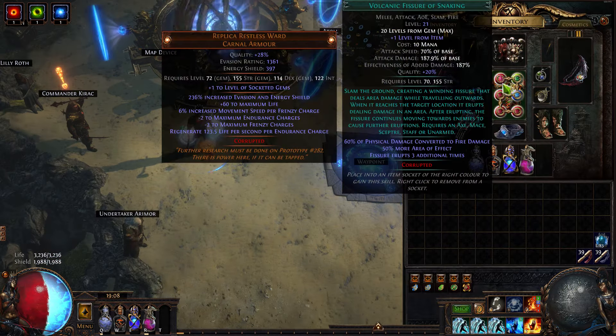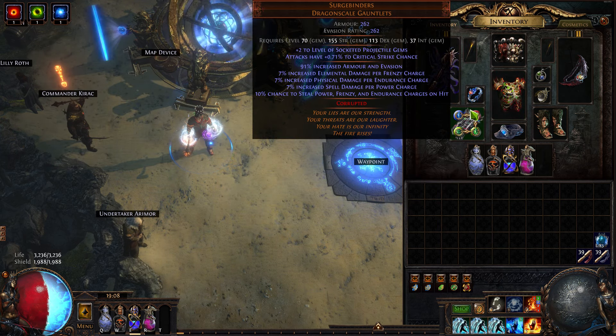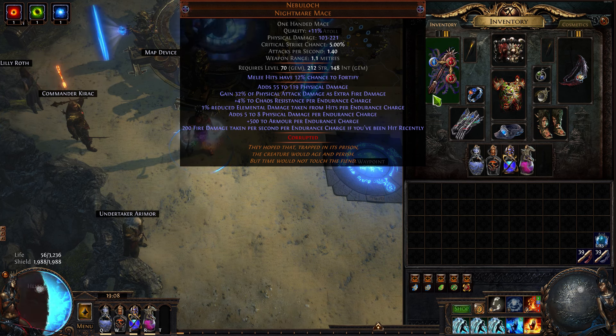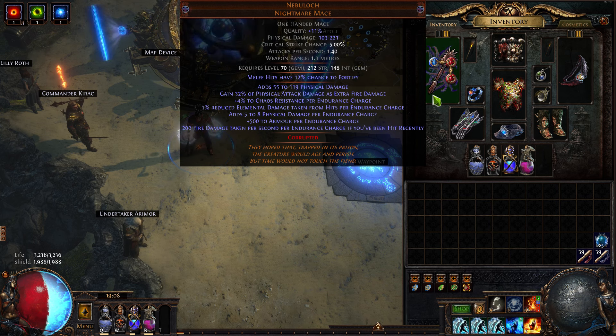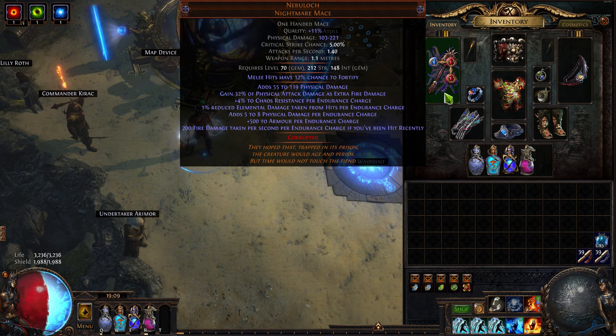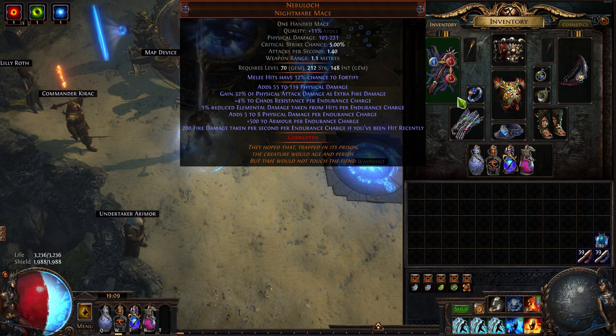Today I have for you Volcanic Fissure of Snaking with Shockwave, stacking a bunch of charges. I'm pairing that up with a Nebulok with a 12% chance to fortify. This is giving me physical damage, armor, and I take fire damage over time, and I reduce elemental damage taken from hits for each endurance charge, and I have 13. Normally, this mace is pretty bad, but with 13 endurance charges, it's actually not so bad for a skill that doesn't need a lot of attack speed.